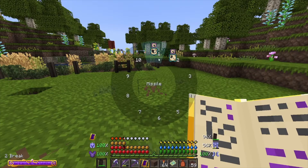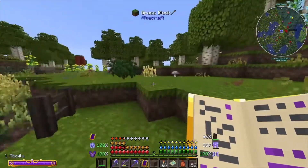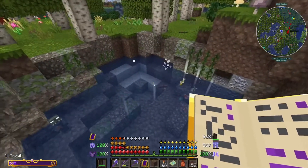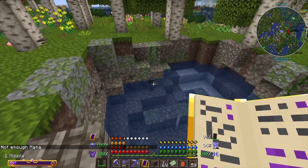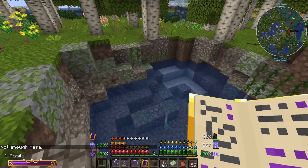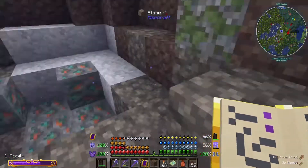You press B to open up this cool wheel thing that has all your spells, so you can switch between them quickly. I don't have anything to fight right now - I bet I could kill one of these fish. Boom - see, fishing is a breeze! Also, down in the bottom left-hand corner you can see my personal mana.